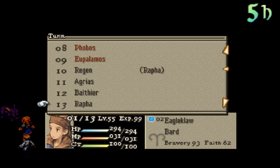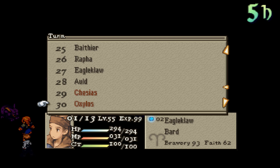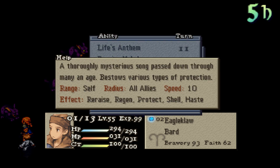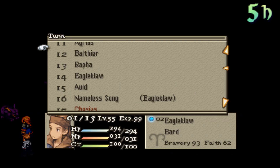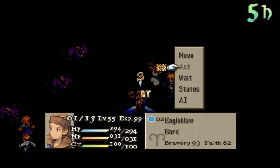So that would be Eagle Claw and Ald able to move — Ald and Eagle Claw again, and finally we'd get Finale. It's really not good. If I had the thing that reduces charge time, maybe it would be pretty good. Re-Raise, Regen, Protect, Shell, and Haste — I will do one of these. Even though that's 16, he will move before it goes. But just being able to put all of that on our people would be pretty good.